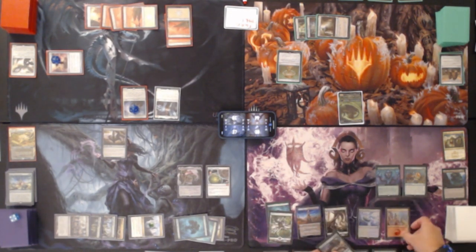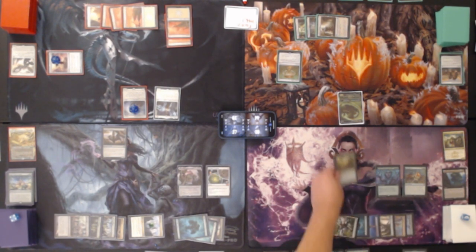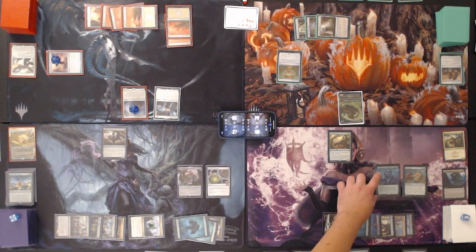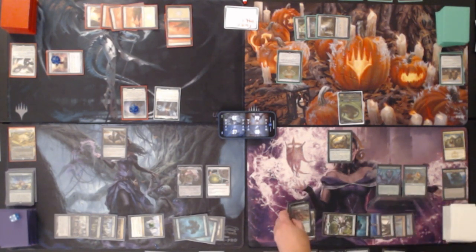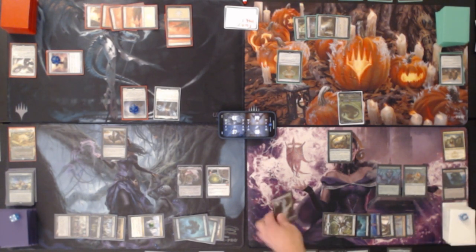Animar's turn — we declare lands again with Abundance, revealing a mountain which goes to our hand and we play it. Then we tap everything for Carnage Tyrant — a 7/6 that can't be countered with trample and hexproof. When it enters, Tribute to the World Tree triggers since its power is three or greater, so I draw, declare land one more time — it's a forest. I already played a land for turn so no hasties, but a 7/6 is pretty good. We pass.